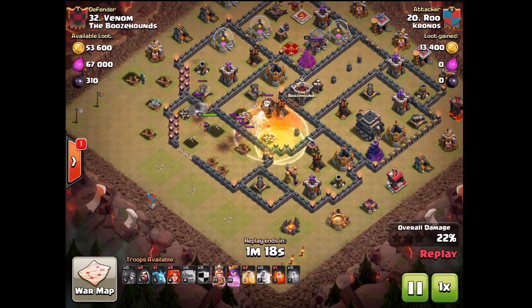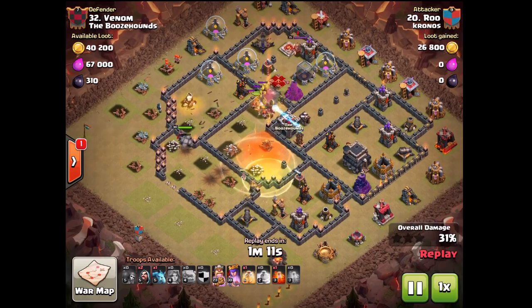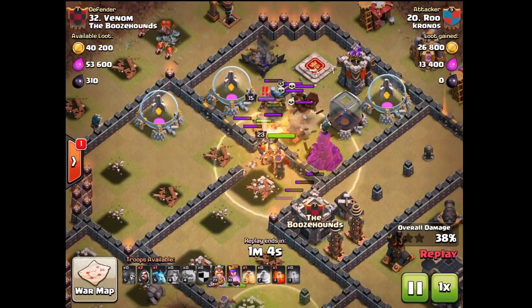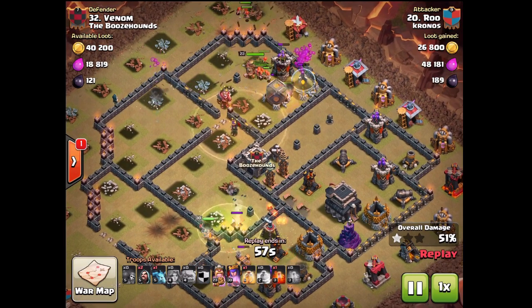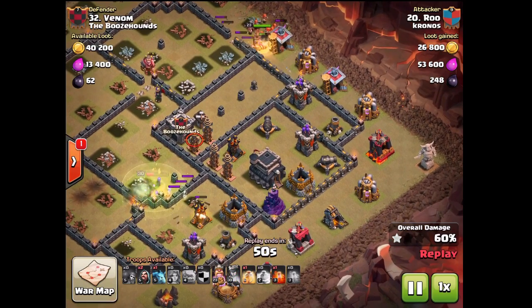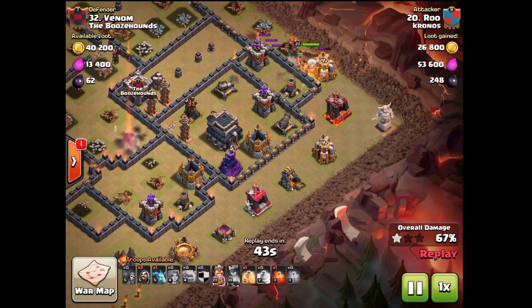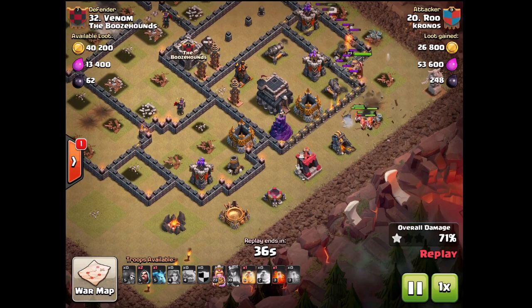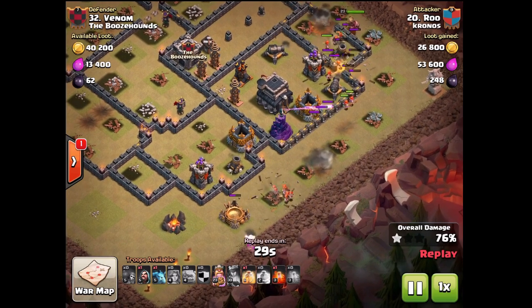The biggest challenge is killing the clan castle, which you pretty much have to do in every three-star strategy anyway. The other big challenge is making sure you get your heal spells right. Valkyries will demolish walls — they just melt through level nine walls without a rage like they're nothing. They're quite unpredictable; you never know which way they're going to go. Right here they're choosing to run outside the base, regrouping, which is quite a rarity.